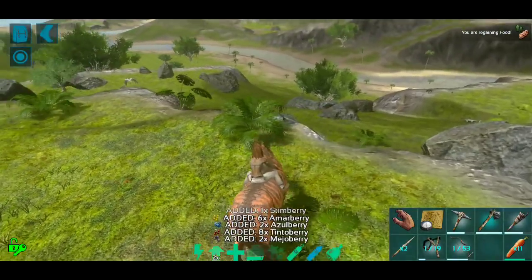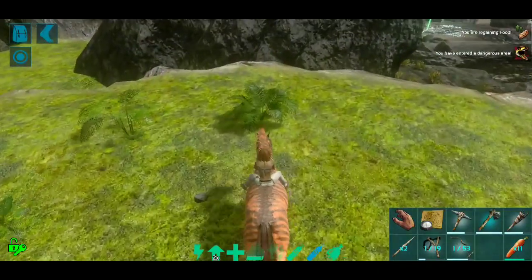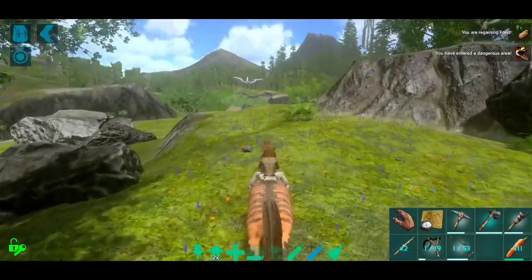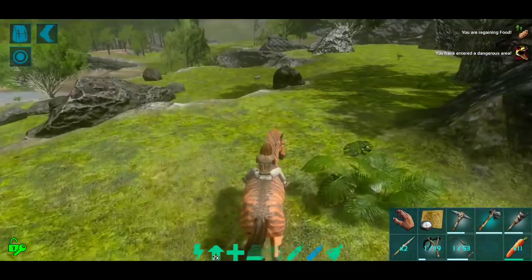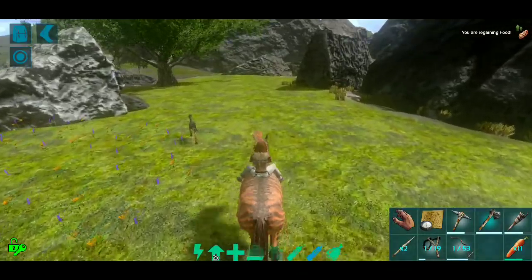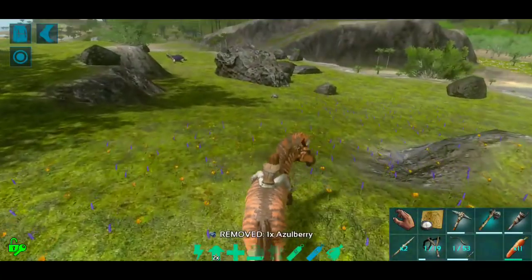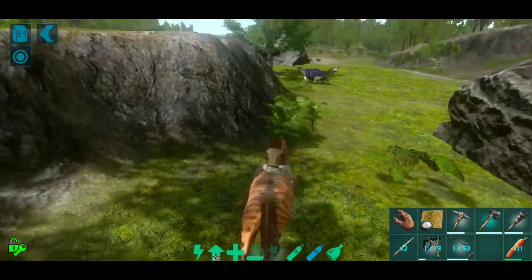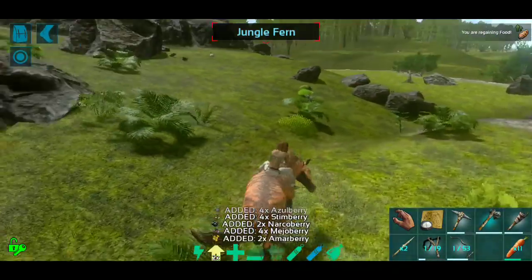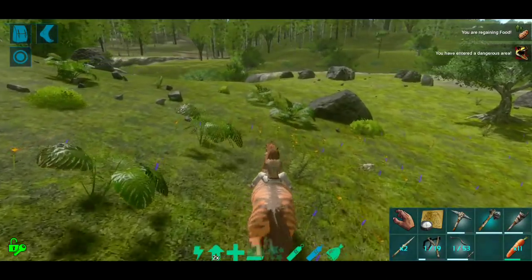Today we're gonna run around and try to find a higher level equus to tame, gathering rock carrots from fern plants along the way. Or we're going to try to find some way to stay safer out here. We should do the dillo pursuit right away to get a good bow for coyote hunting. I also need to figure out a way to get my armor built up because I have basically no armor.